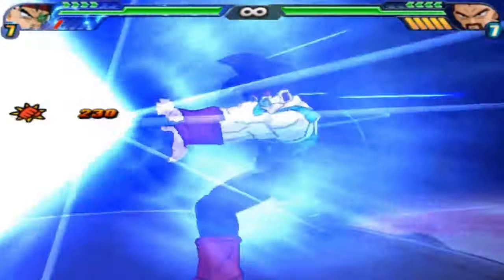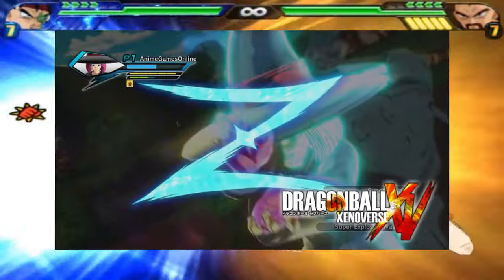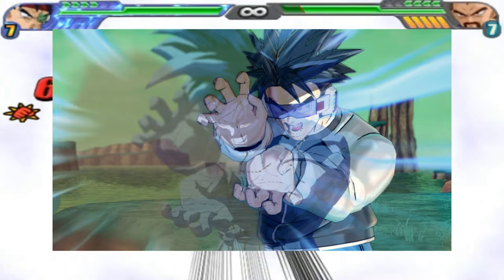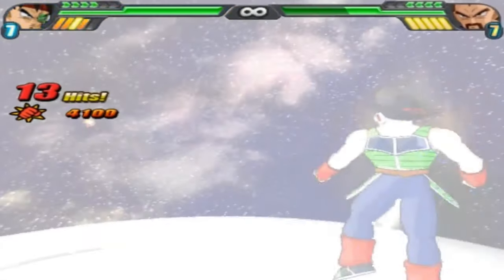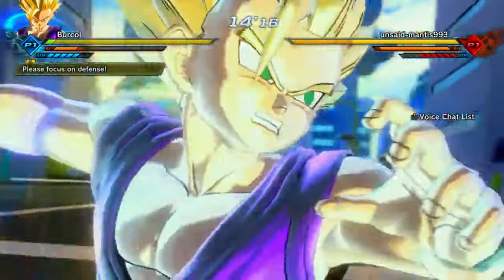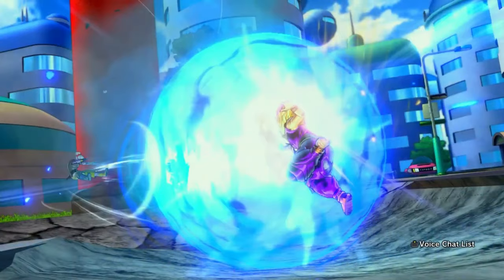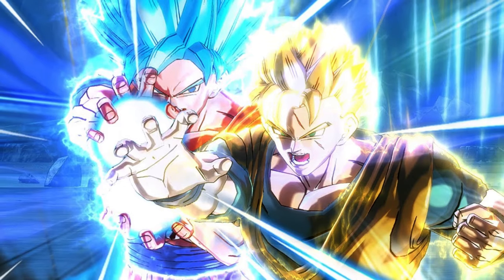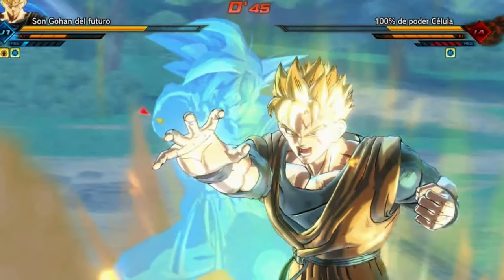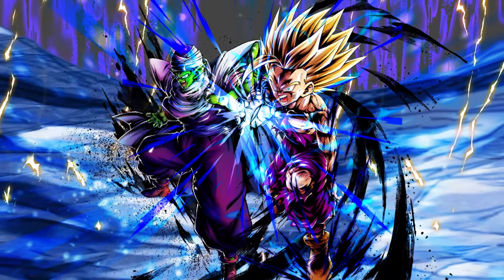My CAC doesn't even have a father but I still want him to do it. It reminds me of the Z Assist from regular Xenoverse. We kind of have that with the dual ultimates, but we do not have this iconic Father-Son Kamehameha. We have just about every other Kamehameha but this one. I really want this one — that Father-Son team right there.